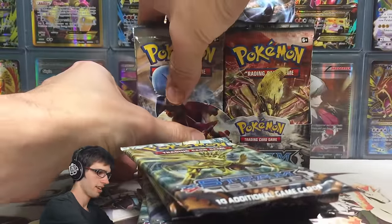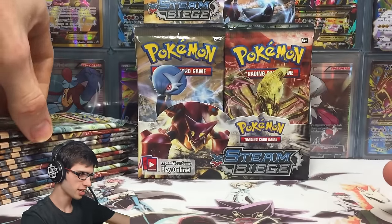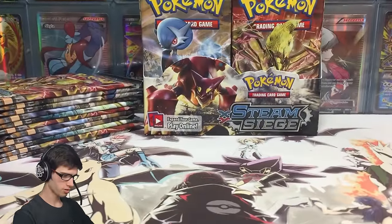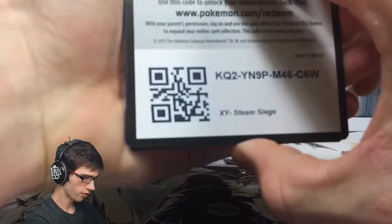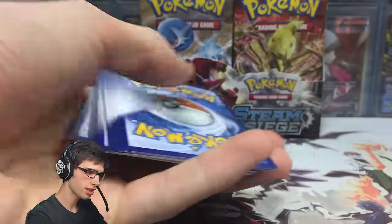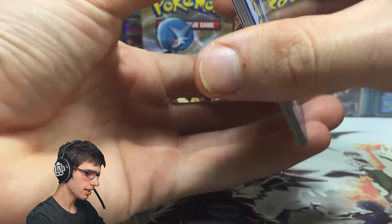So there we go. Hopefully we picked the goods for the first part here today. No hesitations — let's get straight into pack 1 of box number 2. There are plenty of goodies, but there's nothing that I'm overly too hyped to pull from this set at this current moment. Nothing's really stuck out to me other than the Volcanion. But let's go — let's see what this box has for us today.